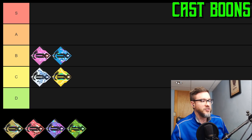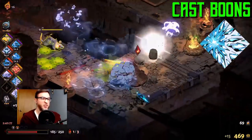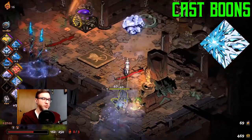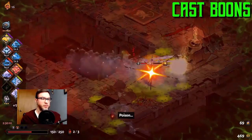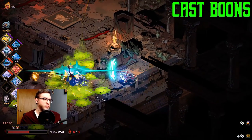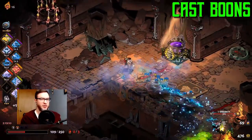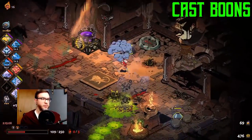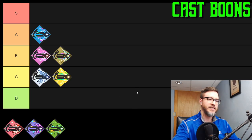Poseidon's cast has an amazing duo boon — Blizzard Shot. With it, the stone no longer sticks; instead it slowly moves across the screen sending out whirling waves of damage and knocking back enemies. If you also have the Razor Shoals curse going, that pairs well with this build. It does large area damage. I'd put this in A tier — very very solid.